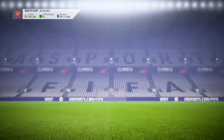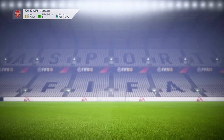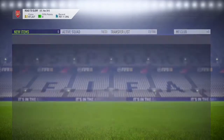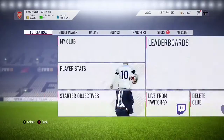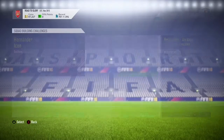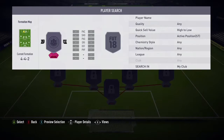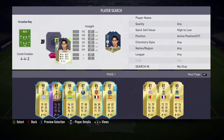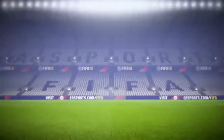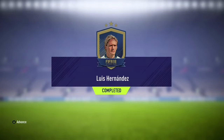Now all we need to do is buy an icon - a central icon by the name of Inzaghi, goes for 470K. We get him, pop him into the SBC, and let's get this Hernandez card into our club. We place Inzaghi at striker, click submit, and we finally got him - El Matador Luis Hernandez! Costing us around 700K in all, which wasn't too bad.